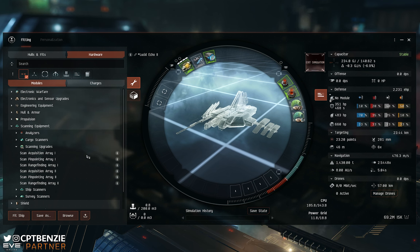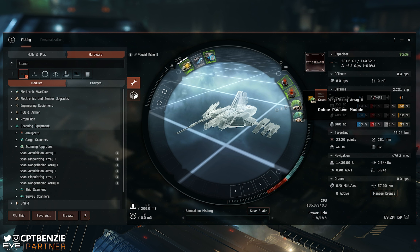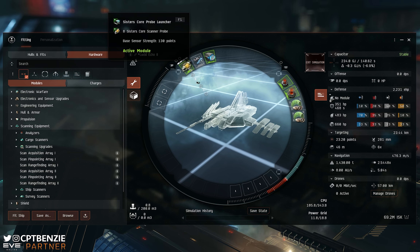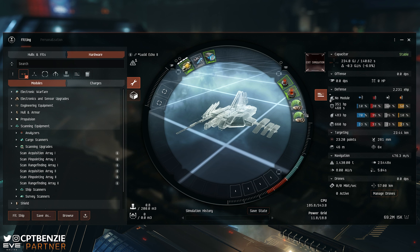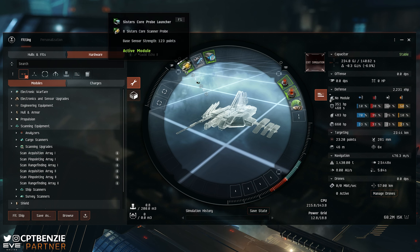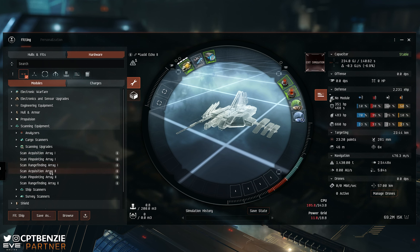If you're in a Buzzard and you've got the third mid slot, why not go acquisition, pinpointing, and range finding — have one of each. And if you really need more than 123, you could put in another range finding array and oh, it's now 130. So you can use that as a way of getting higher scan strength to reach whatever it is you need. 120 is kind of a minimal point; 123 is absolutely fine. I'm quite happy with that, so I'm going to go for the acquisition array for the faster scan time.